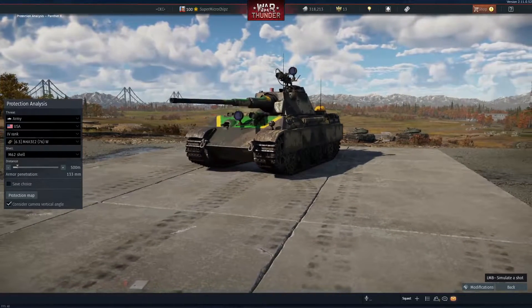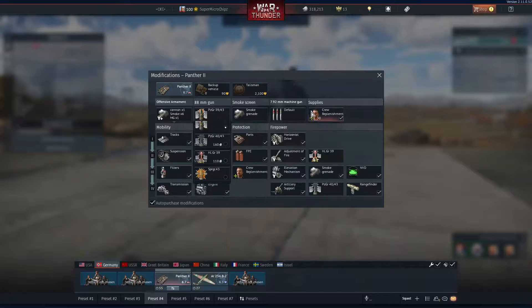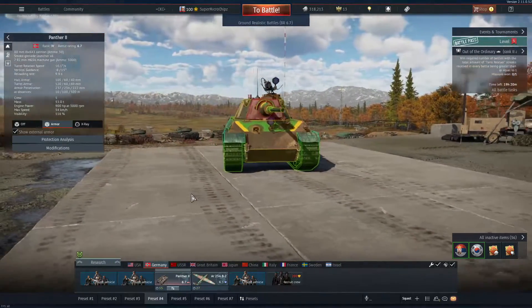So we gotta angle it like this. The thing is, it has a decent cannon — with the APCBC shell — great penetration at 237, and a TNT equivalent at like 108. So if we shoot around the middle part of the crew, where the crew sit, we can one-shot everything.